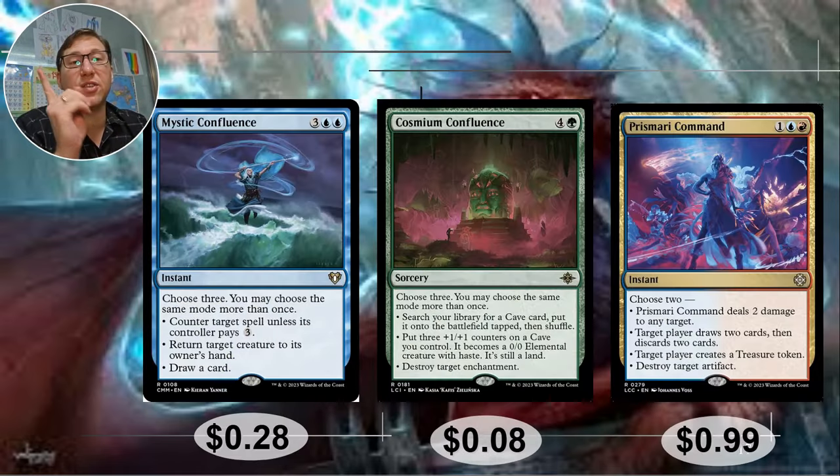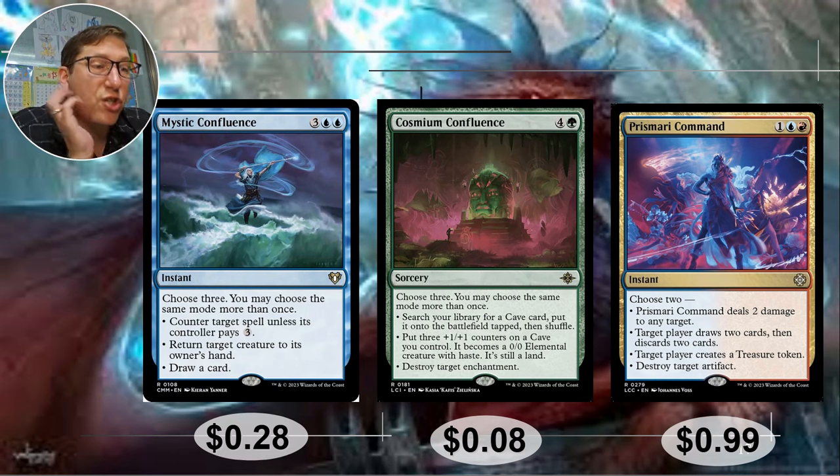Mystic Confluence — 3 blue blue, 5 CMC. Choose three, you may choose the same mode more than once. Counter target spell unless its controller pays 3 — tax effects are not popular; use this to counter someone's counter spell during your turn since they probably don't have extra 3 mana. Also return target creature to its owner's hand, or just draw a card. If you counter that spell and draw two cards, that's worth it. Or return two creatures to the owner's hand and get that attack in. 28 cents.